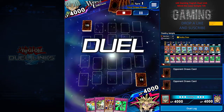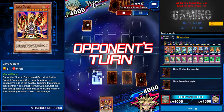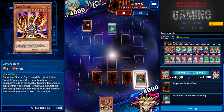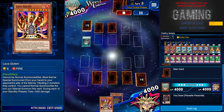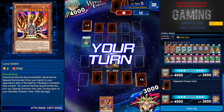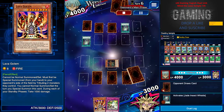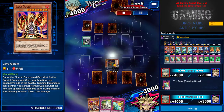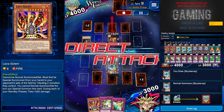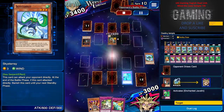I have three trap cards and one Lava Golem, so I basically just set them all to see what cards he's playing. He uses Jar of Greed to bring out a parasite on me, just to deal a thousand damage — it's fine, I need my Destiny Draw. So I take a thousand and just wait. He waits. I wait. It's a waiting game for who's going to be aggressive, and definitely not me. I think he gets fed up and uses Amazon Woman to destroy me.